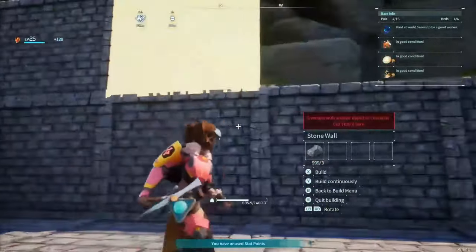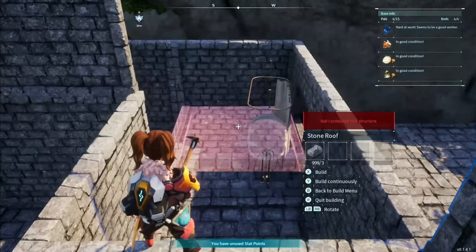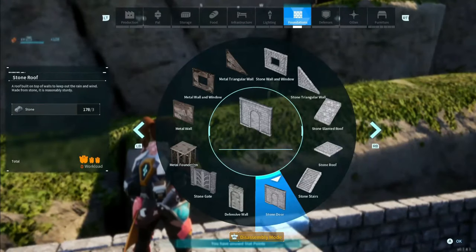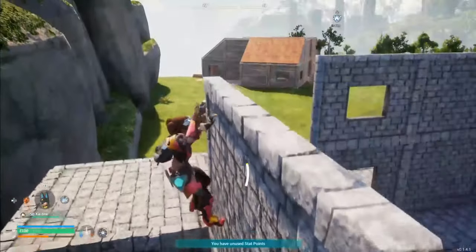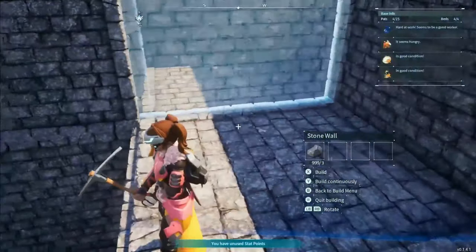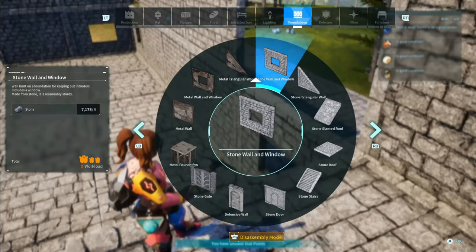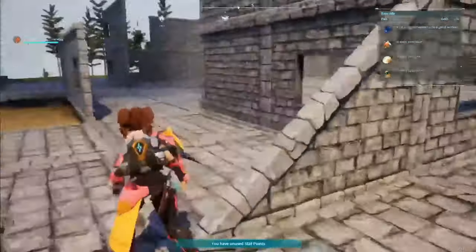We're just going to build up the entire back of this building. I laid down a roof tile so I could stand on it, and then I found it was easier to put the wall on top while standing on it. We do a lot of climbing when building, so make sure your character is leveled up enough to climb for periods of time without losing stamina. I put most of my stat points into stamina and weight for the early game, and I use my pals for attack.